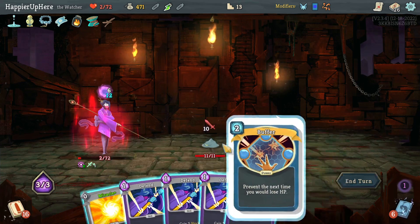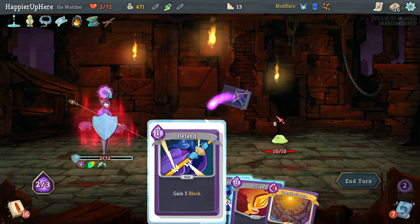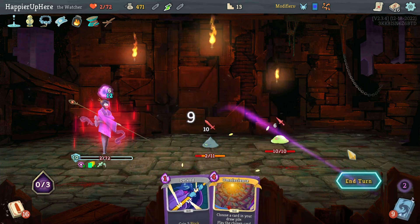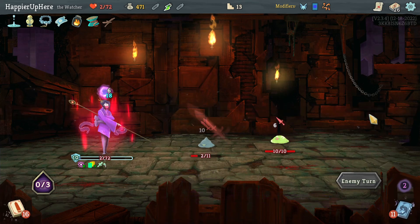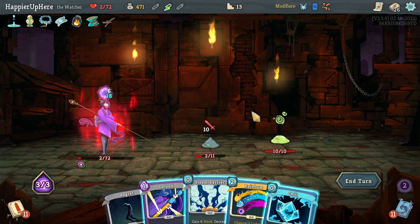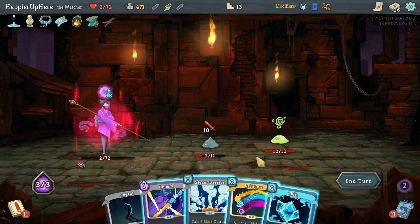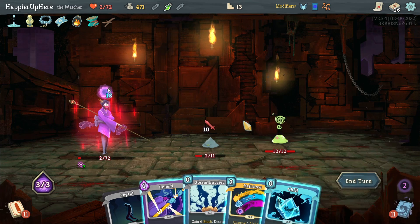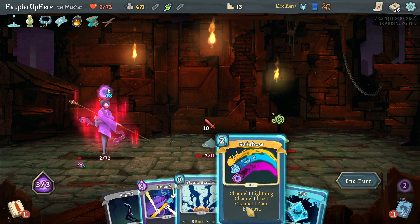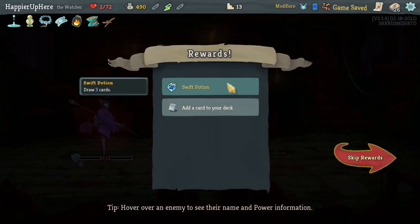Then with the Buffer, do Miracle, play two Defends and a Strike. I can't draw the Regret. If I do Rainbow I can't... actually I have to do Rainbow. Or if I do Chill - no, let's do Rainbow then Chill - that's enough to kill. Phew! Survived. Got a Swift Potion, Aggregate, Stormer, Charge Battery. This has to be Aggregate.